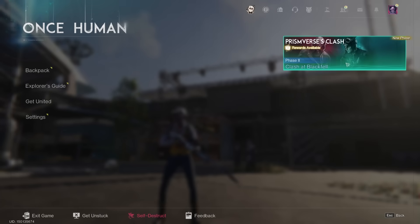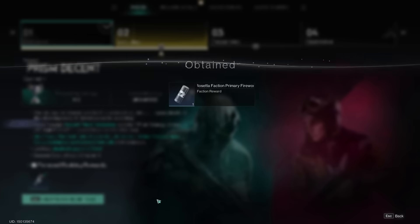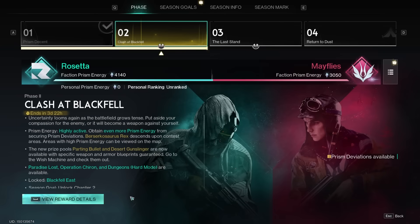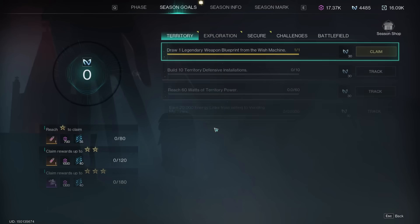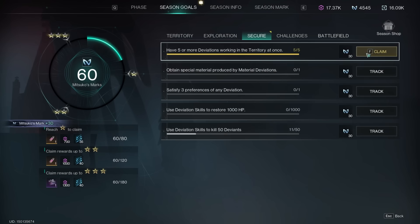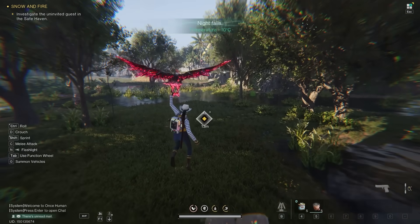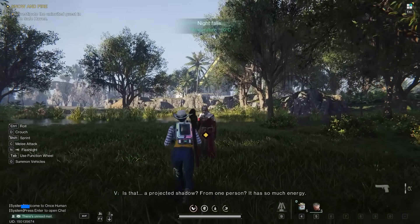Also, very important — press escape and check out the rewards for the current phase you're in. Claim every single one of them. Also check the seasonal goals tab. If you claim every single one right there, you're going to get 10 Mitsuko marks and also Starcrumb.